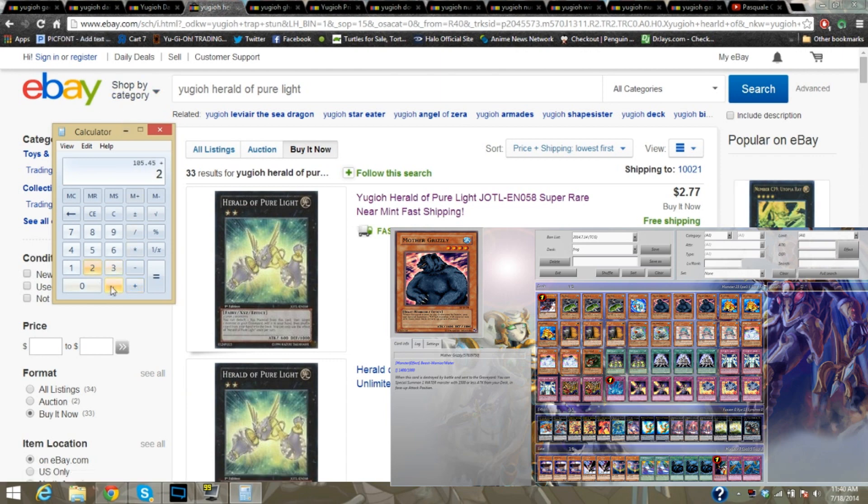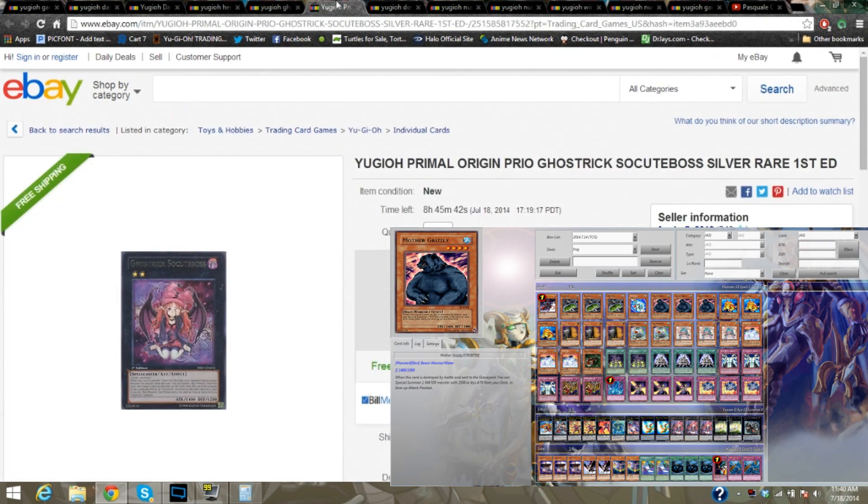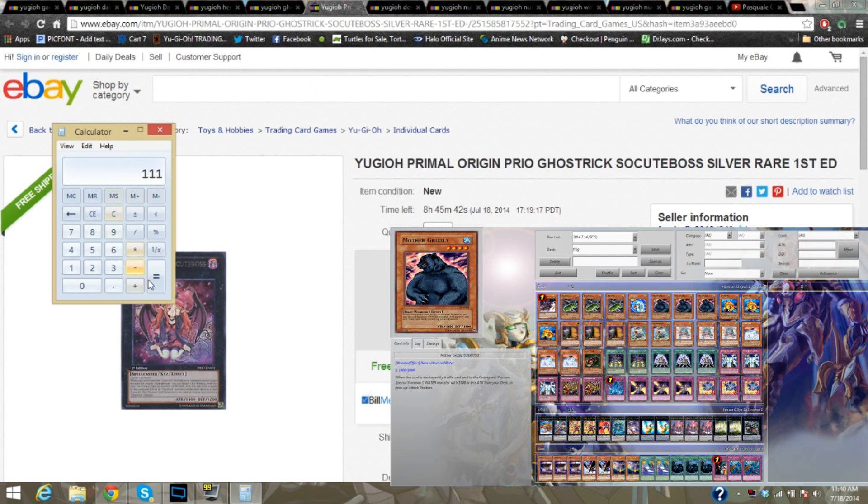$2.78 and $2.77. Let's add that to our total — you need two of them as shown in the beginning of the video. So $2.78. We're going over $111. Ghost Trick Succubus — there's three available, so that's going to run you $3.40. Let's add that in — $3.40. And we're up to $114.04.